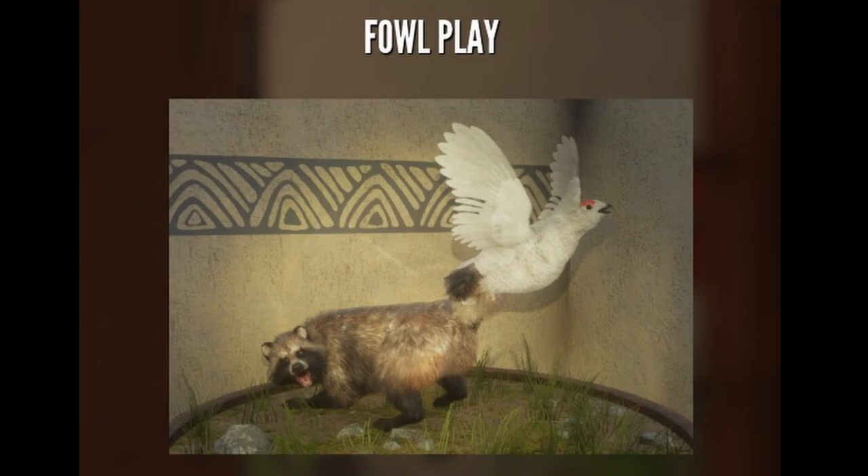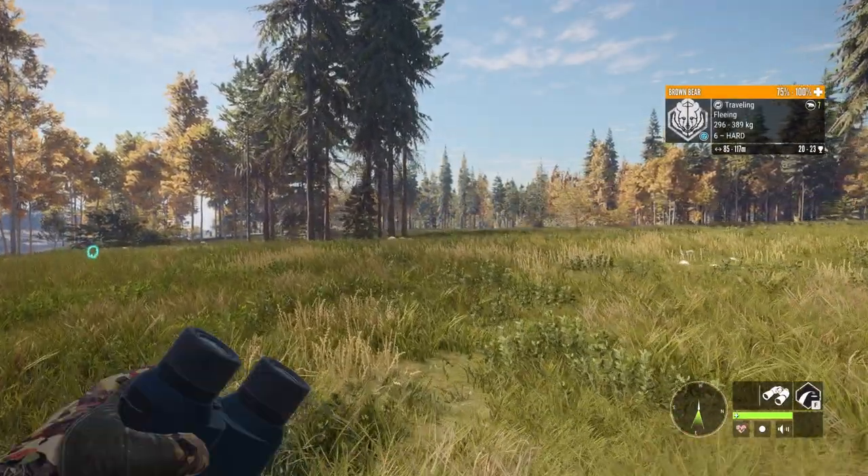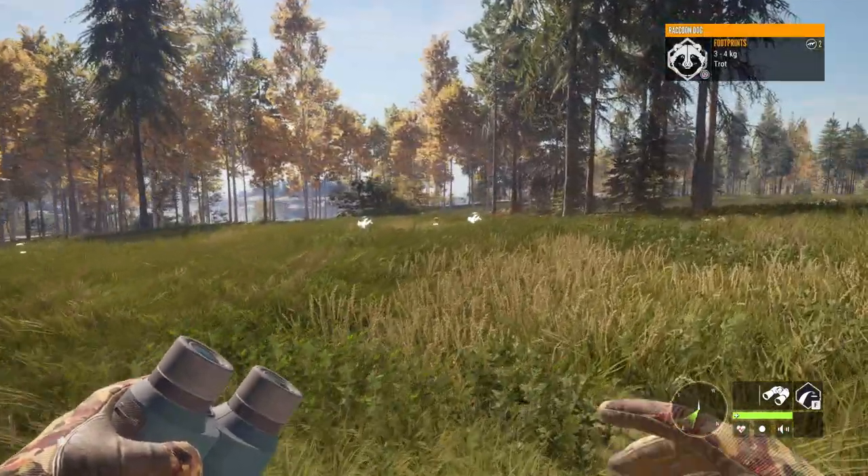There's a multi-mount called Fall Play where you can add both species together, and it'd be fantastic to place both the red willow ptarmigan and a big raccoon dog next to each other.